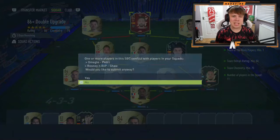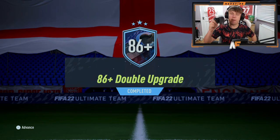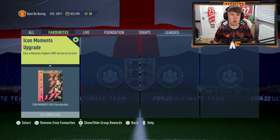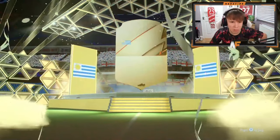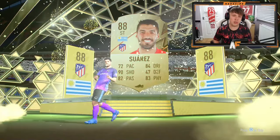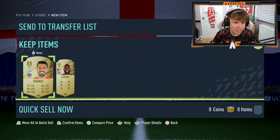All right, so today we're going to be doing the 86-plus double upgrades and also Icon Moment packs. The plan is to open this up first on my account, then put these players into the Icon Moments pack unless they're good enough to keep. Here we go — two 86-plus rated rare player packs. It's an 88 on the front, and in the golds it's Suarez. Foot Captains can still show up behind, but we get two 88s — decent rating for fodder.